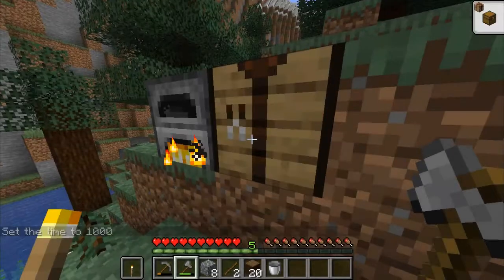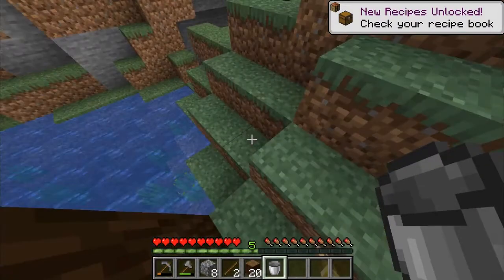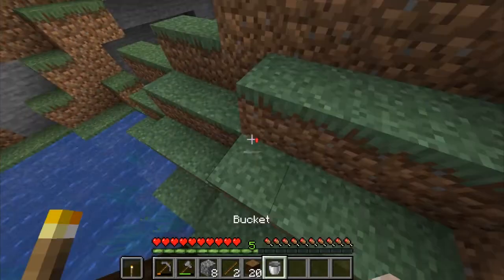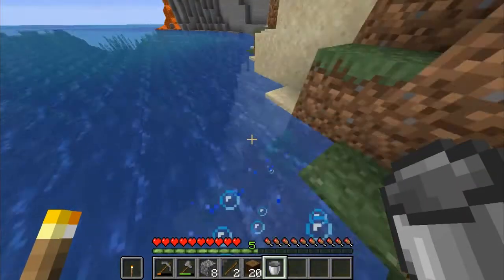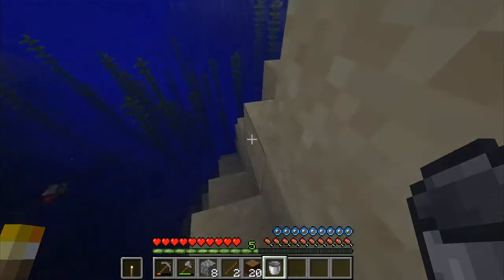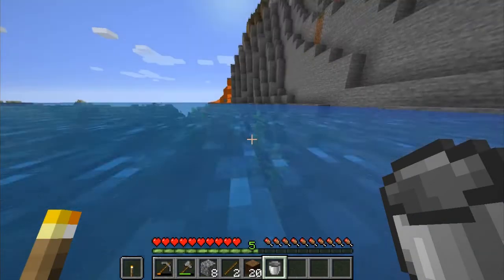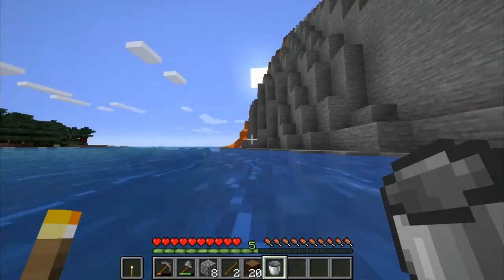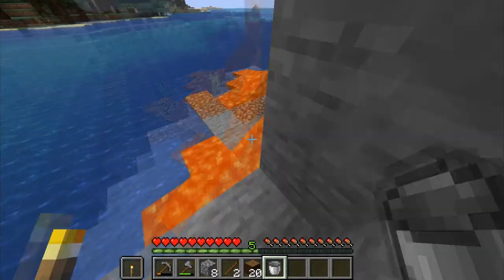A bucket — we'll also need a water bucket but water's closer to us. That's our last torch but we don't waste our last torch, do we. Can I swim? I forgot. Oh, I don't want to swim down, I want to swim up. I just want to swim with it faster — don't have to walk around the side.